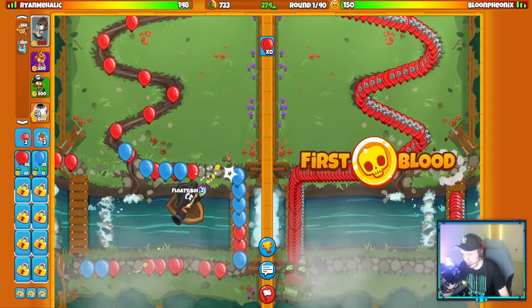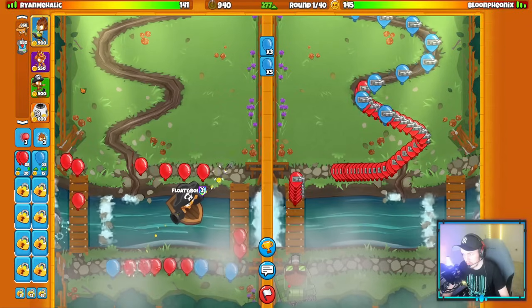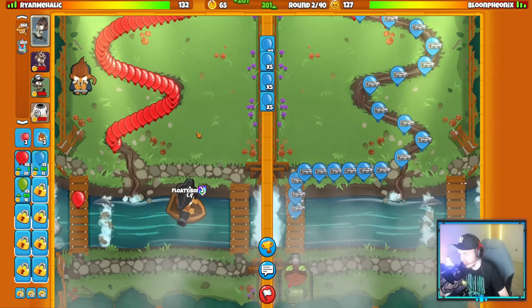Let's target our boat a little bit round one, just try to minimize leaks, and then we'll get my Benjamin down. Perfect — Benjamin has been placed and should be pretty good for us. Now we'll just start saving up for that Grapeshot.